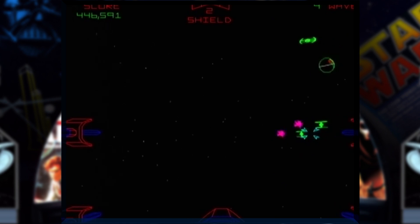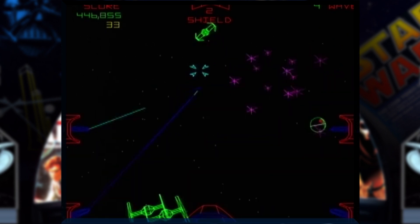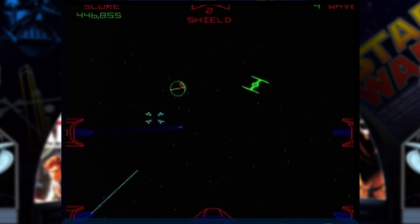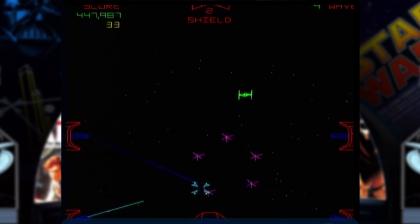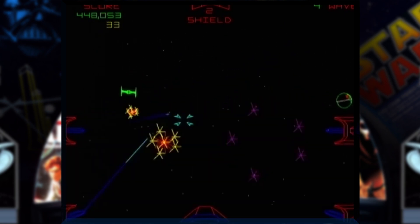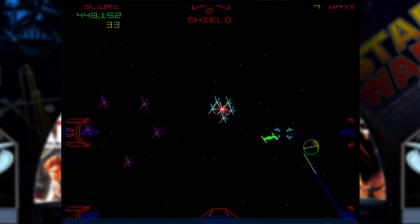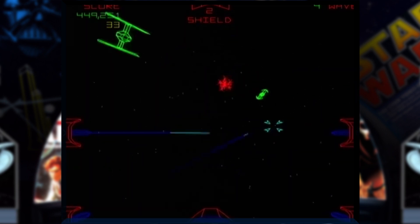Technisch setzte der Spielerautomat auf Vektorgrafik. Diese war zwar relativ schlicht, konnte dafür aber schnell berechnet werden. Im Soundbereich wurde Pionierarbeit geleistet: Star Wars war der erste Atari-Automat mit Sprachausgabe, denn aus den Lautsprechern quäkten Originalzitate aus dem Film. Selbst das Gepiepse von R2-D2 wurde originalgetreu übernommen. Die bekannte Fanfare von John Williams wurde ebenfalls digitalisiert.